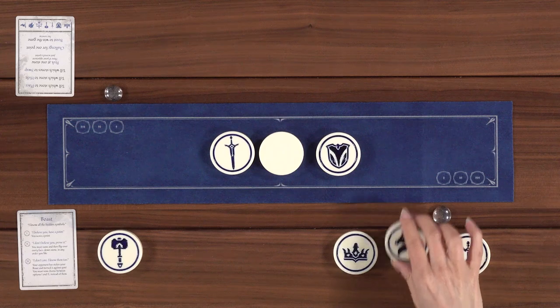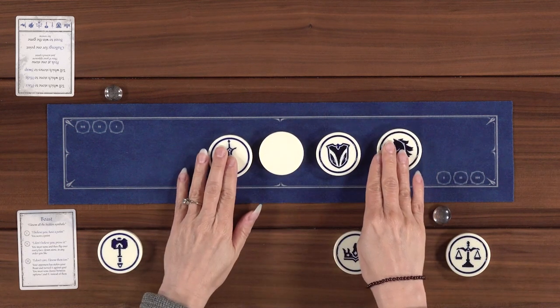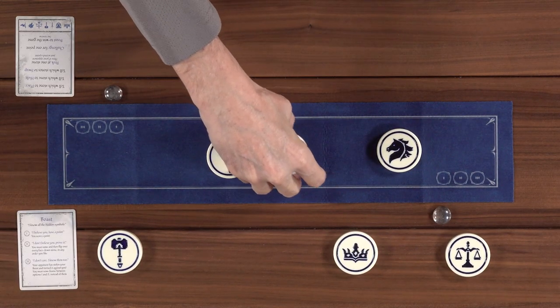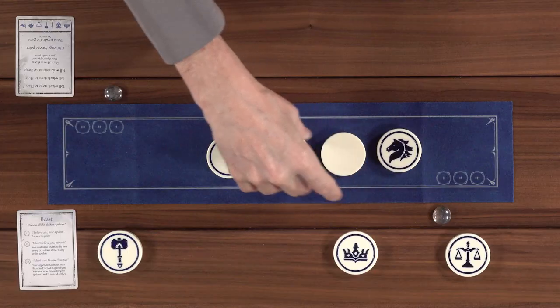The next action is swap. If we were further into the game with more stones in the line, I could ask Lincoln to swap two stones. It doesn't matter if they're face up or face down - you can do a combination of either. I'll say 'please swap the shield with this stone.'